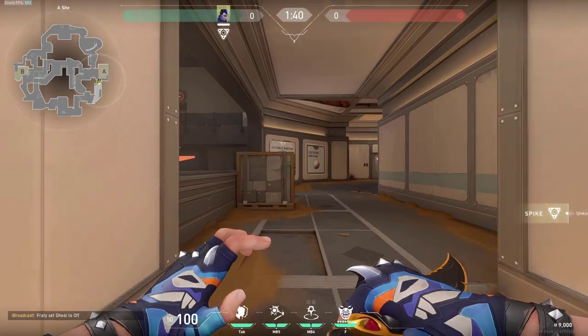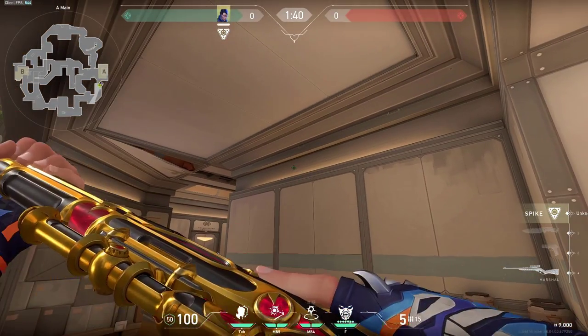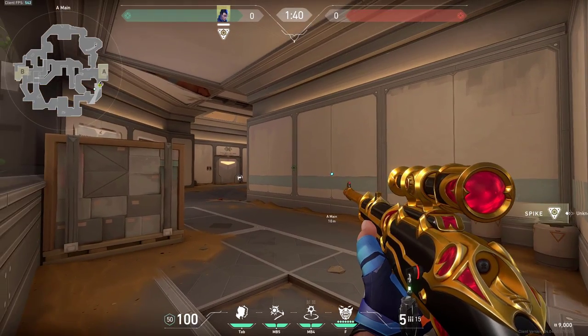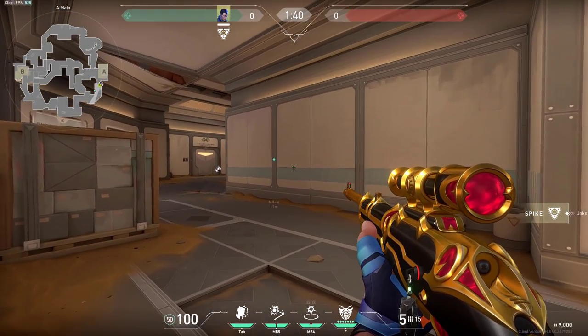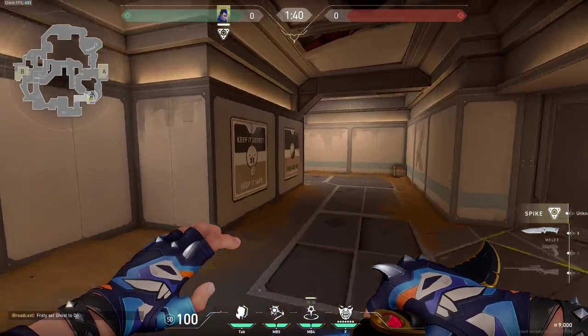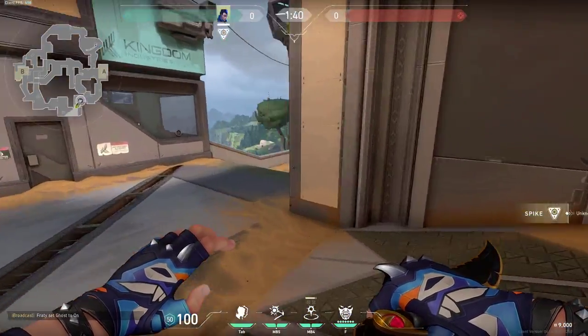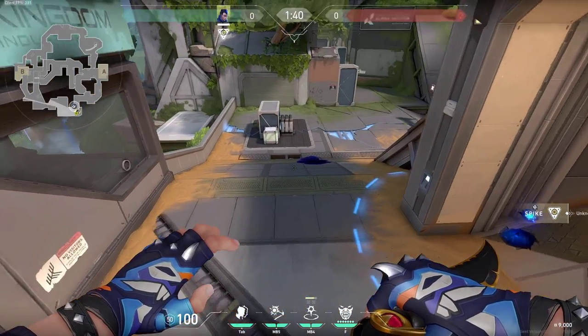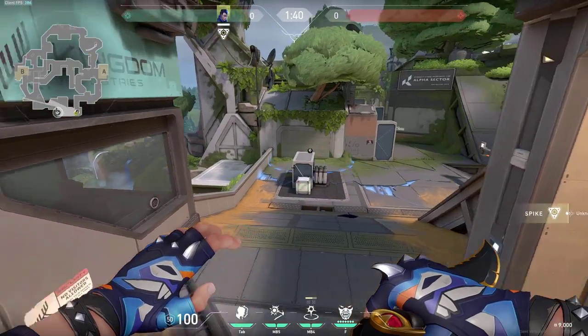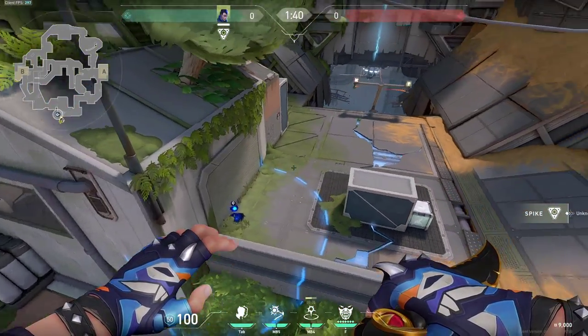And of course you can do this on this side as well — just simply aim right here into this middle panel, more to the left of this part. Send out your TP and the TP will once again go all the way to spawn, bouncing off the walls, and land all the way in the back. Once again you can TP and go for the flank.